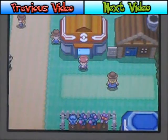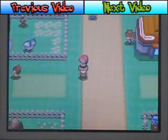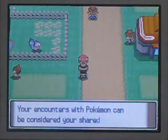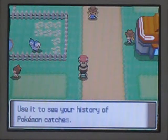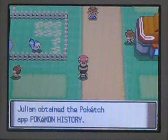So, in the last episode we reached Solaceon Town, having battled through Route 209. First thing we can do is talk to this cowboy. He comes with a Poketch app called Pokemon History. Use it to see your history of Pokemon catches. And we get Pokemon History.